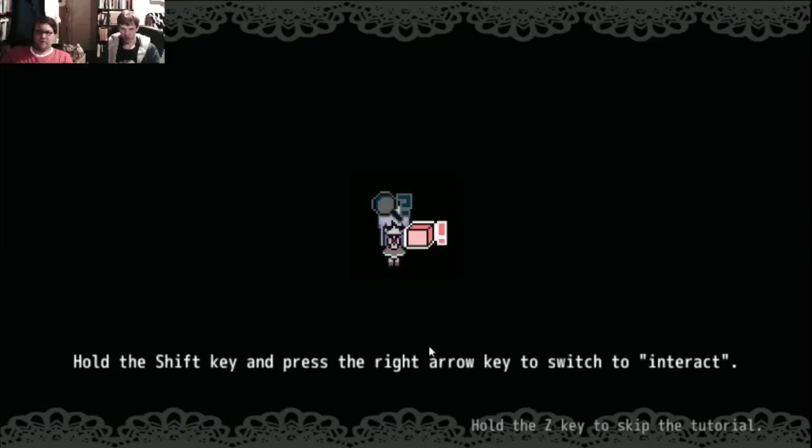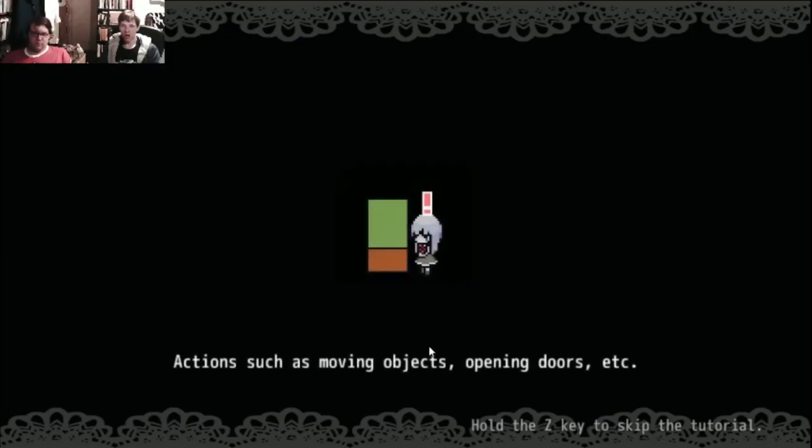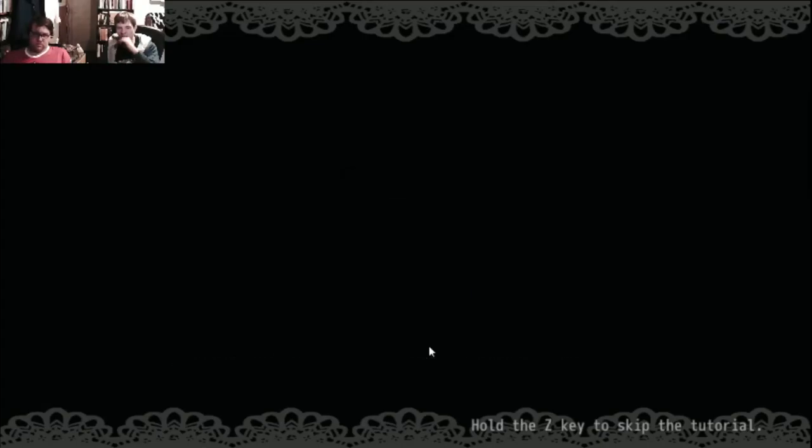Hold shift and press the arrow key to switch to interact - move objects, open doors, etc. Yadda yadda yadda. Come on. Raise your awareness even more. Get on with it! Can I just play the game already?